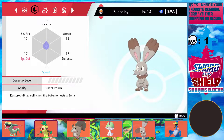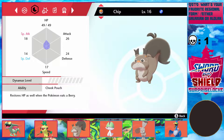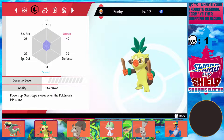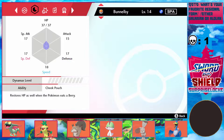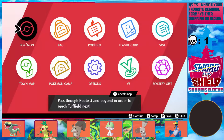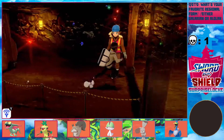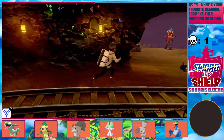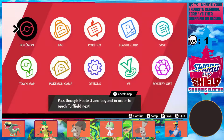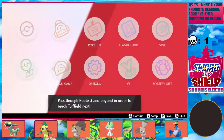Ralts' special attack is 21. Honestly, Bunnelby's is kind of almost there. Even Bunnelby's attack is way higher than Ralts' special attack. It's just not doing much damage right now — that's another reason I could really use Kirlia. Let's just give it another Oran Berry, heal up, and then we'll fight her.